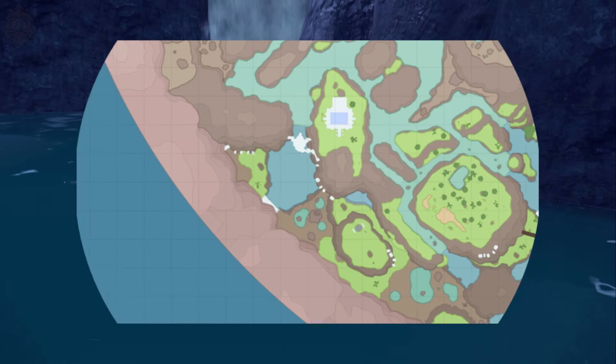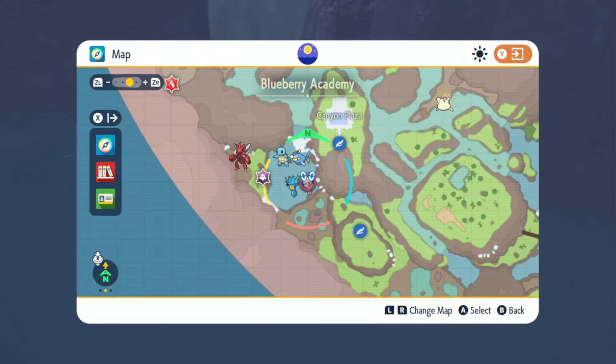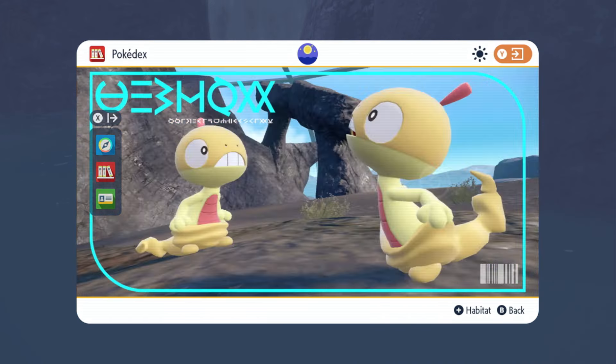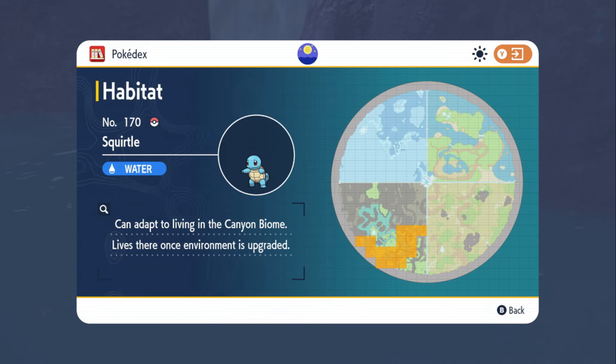Let's show you the Pokédex entry first. You can see it here on the map — the Pokédex entry shows that it's located essentially on the river, lower left of the canyon biome in the DLC.